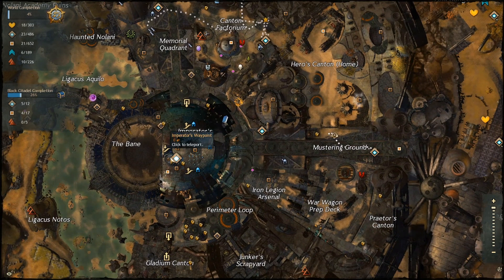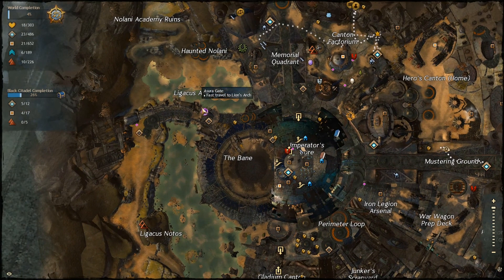Finally, if you enter from Lion's Arch — because you aren't a charr and you've never been to the city — this is likely where you're going to be coming from. The Lion's Arch surrogate is over here, and you get the Legacus Achio... I don't know, it's Latin. Please forgive my terrible pronunciation. You get that waypoint.